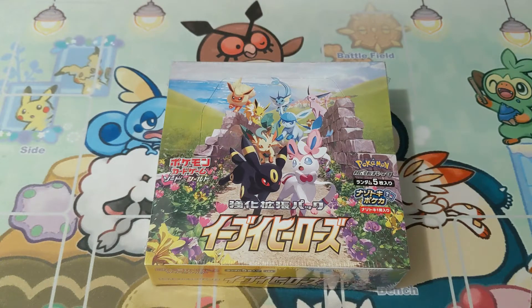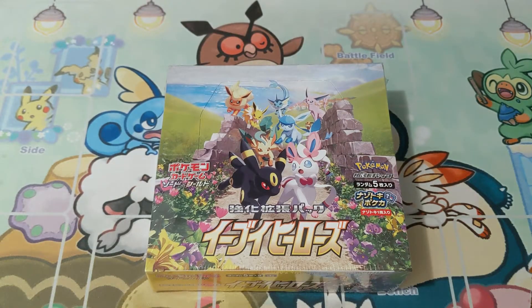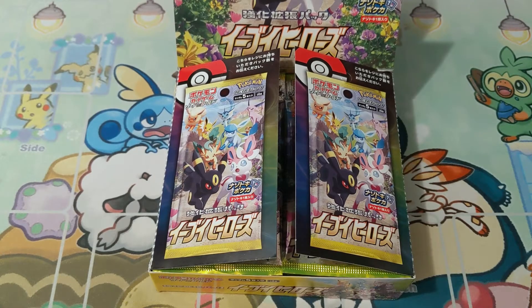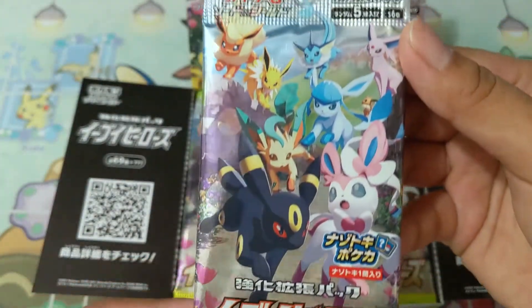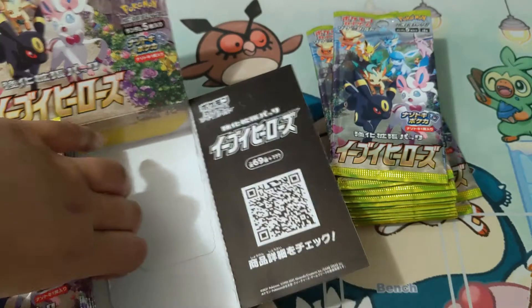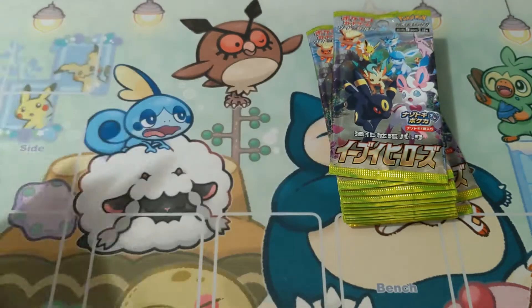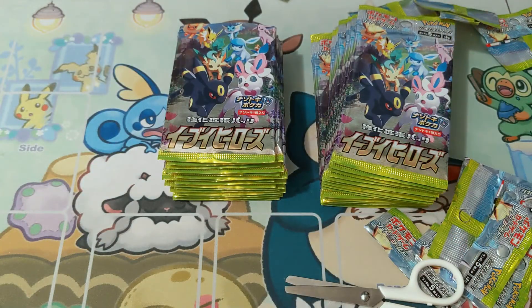That's enough chit chat — I'm just going to open this bad boy up and cut open those packs, because there are 30 in this box and 30 is a lot to go through. I'll cut them all open, set it all up, and then we'll get started. Before I get to the packs, I just want to show you guys the amazing pack art — it has all of the Eeveelutions and Eevee so itty bitty right in the corner. Today I am really hoping to pull any Umbreon, Espeon, or Glaceon — those are my three absolute favorite Eeveelutions.